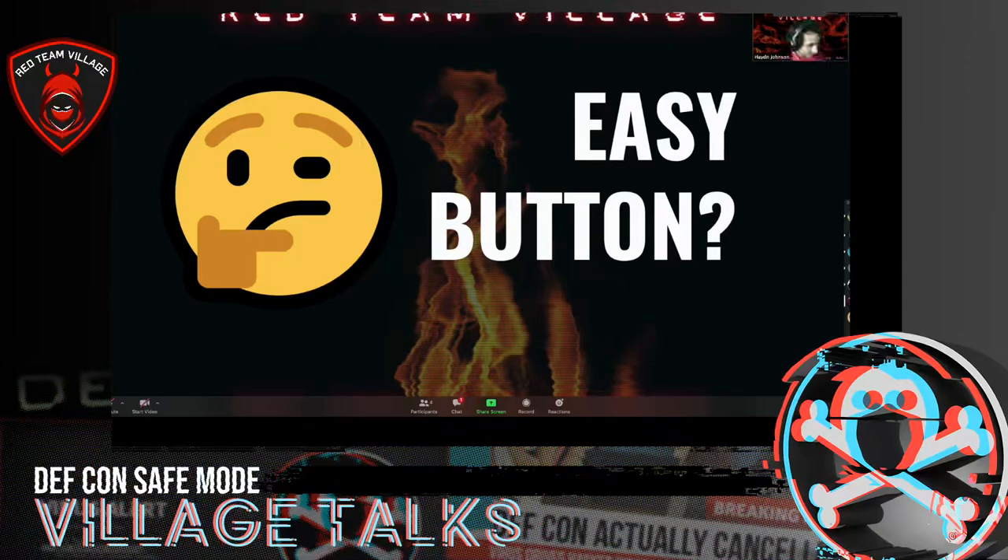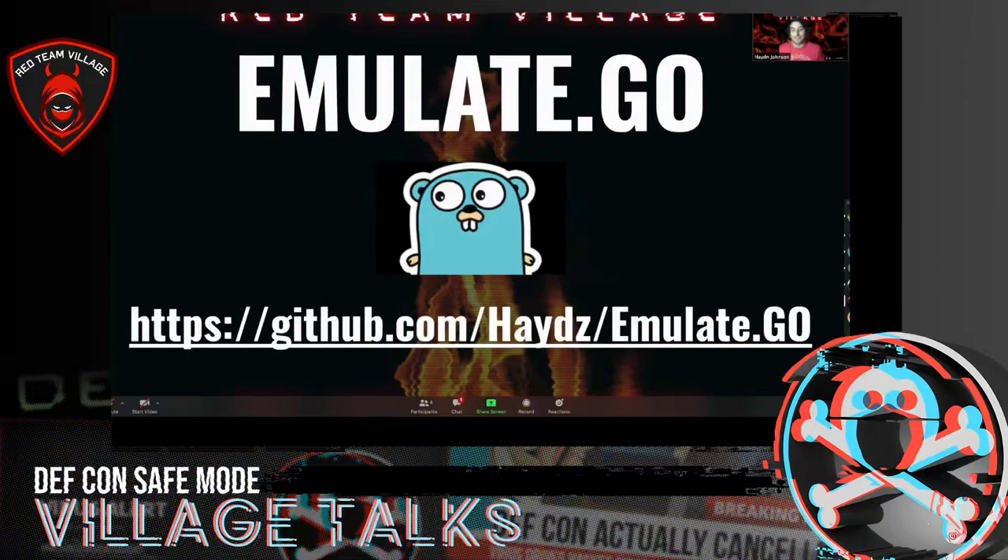Hi everyone, my name's Hayden. I was just listening and thinking this talk was amazing — thank you for inviting me to co-present with you. So Chiara was talking about cyber threat intelligence, adversary emulation, and purple teaming. I've been a cyber threat intelligence analyst — about six years ago for six months. What happened was I would copy and paste indicators such as IP addresses and domains from a report and throw it through ArcSight.